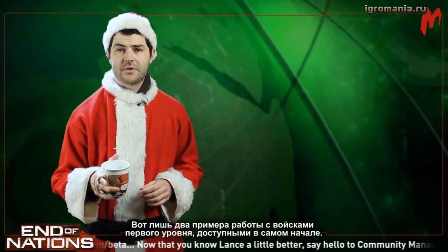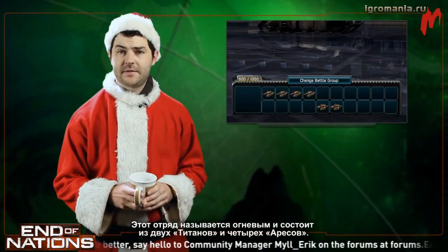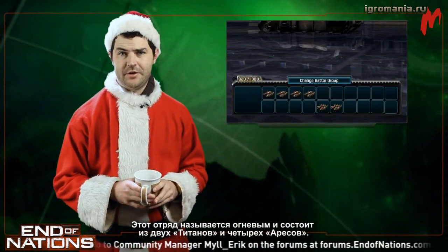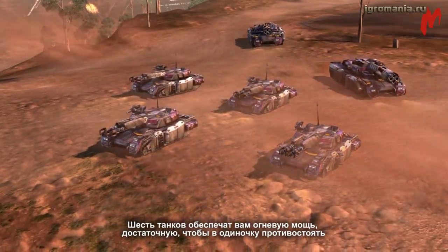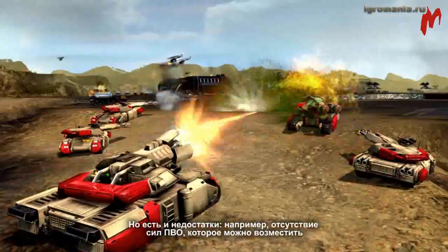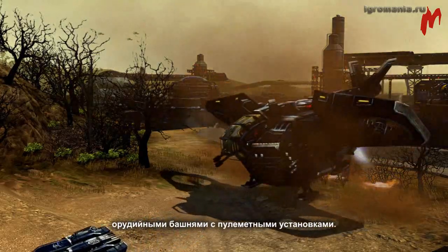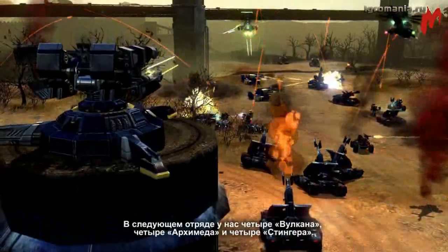These are just two examples using first-tier units that you get at the beginning of the game. This company is called Firepower, and it consists of two Titans and four Ares units. Six battle tanks will give you the firepower to take on most other armies single-handedly. This doesn't come without its disadvantages — you'll have no anti-aircraft units. Technical structures like the machine gun turret help fill this gap.